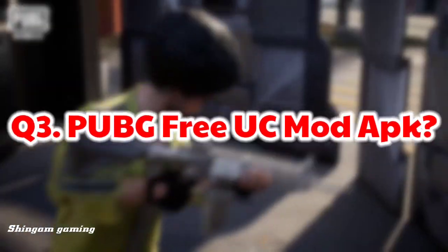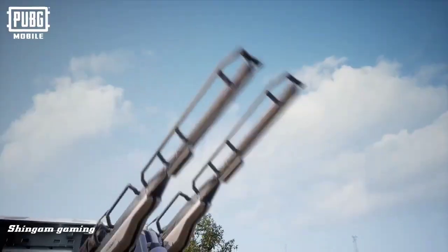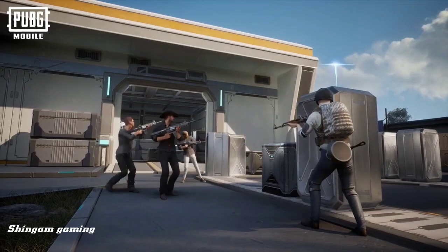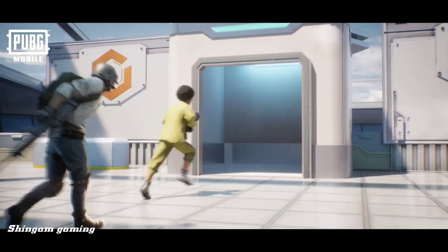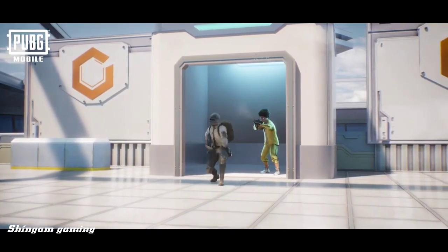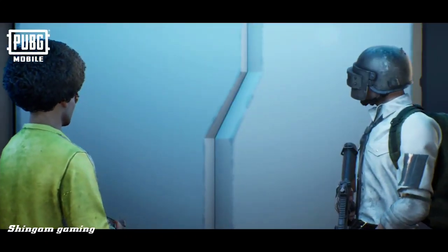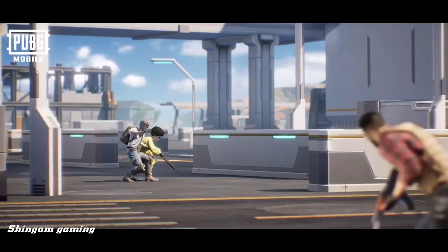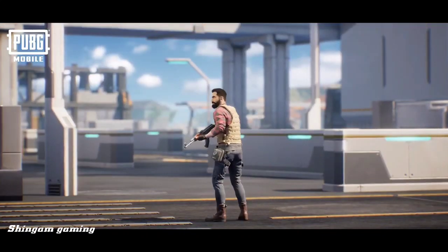Question 3: PUBG Free UC Mod APK? In PUBG mod APKs you get many features like anti-cheat bypass, wall hack, speed hack, no recoil, auto aim, unlimited health, unlimited ammo, unlimited UC, etc. However, it is considered illegal to use any kind of cracked version. You can play the game honestly, because a clean and fair game is the real fun to play with your squad.